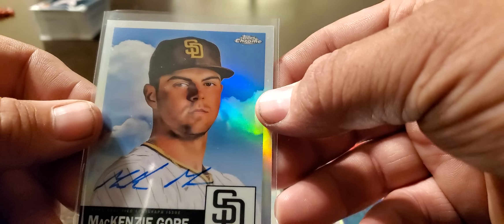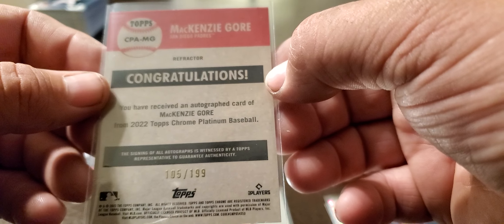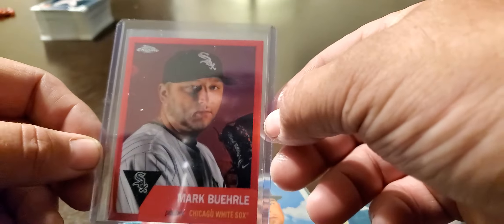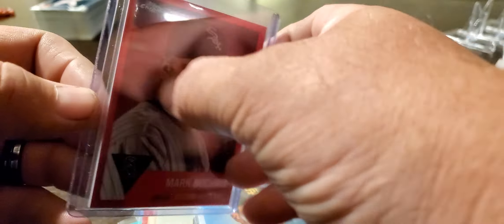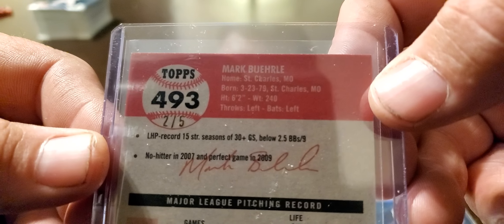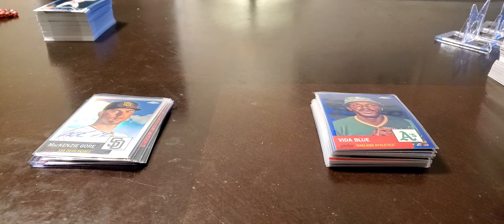Brian Reynolds — I believe this is just a base auto. McKenzie Gore refractor, 105 out of 199. And one last numbered card: Mark Burley, true red, also numbered two out of five.